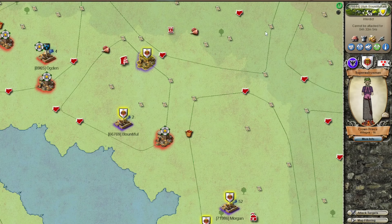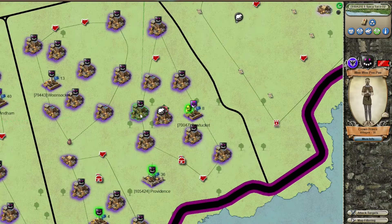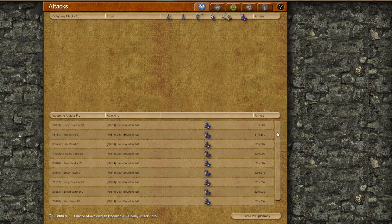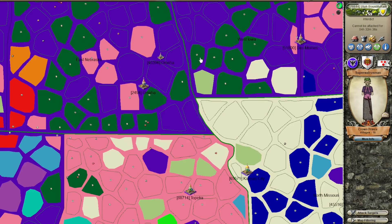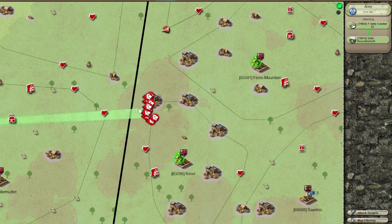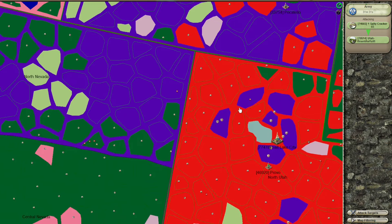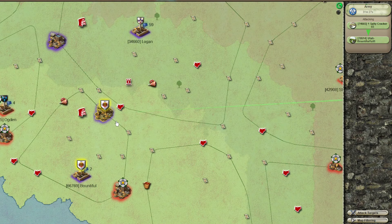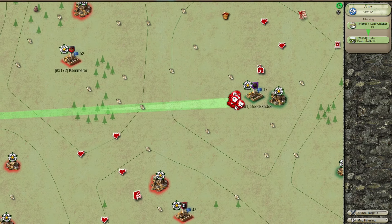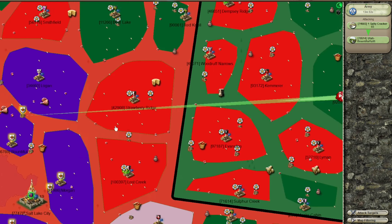I have a player bombing me as we speak — 10 armies inbound. This player, Wee Wee Pee Pee Pee, is going to attack me with 10 captain armies that are very well timed. These are real Raze Armies coming to attack this castle. In 31 minutes I'll have to defend this onslaught of 10 armies, and I'm going to put the results in a separate video. Click here to see the results of this epic bomb. Thank you for watching Kingdom Strong.